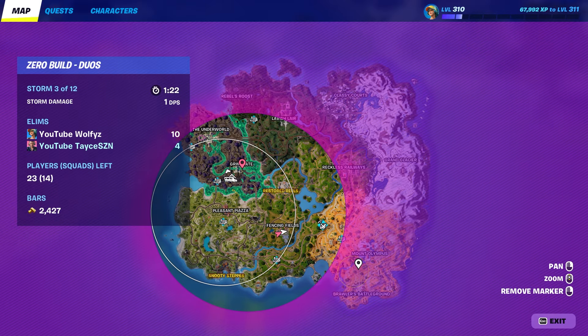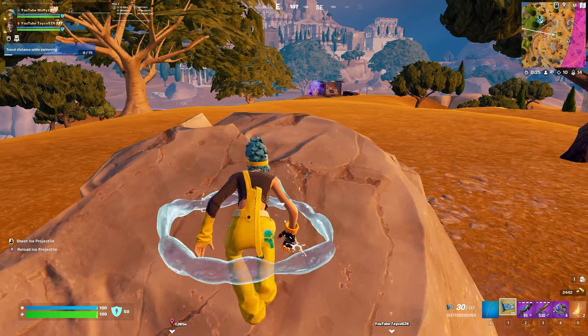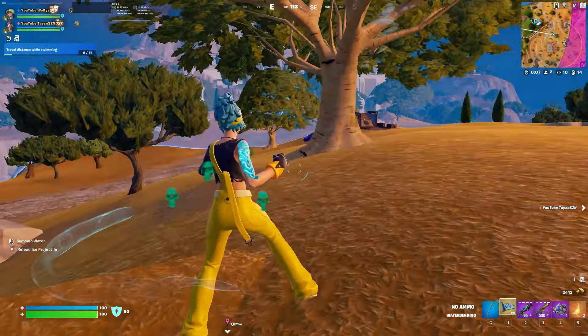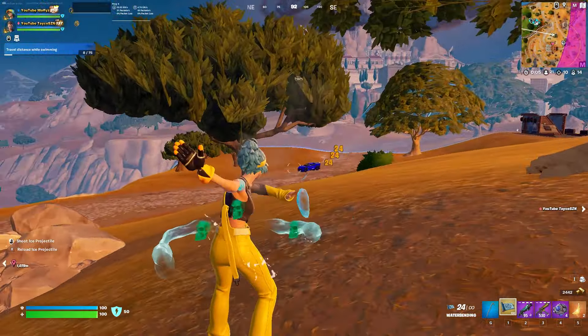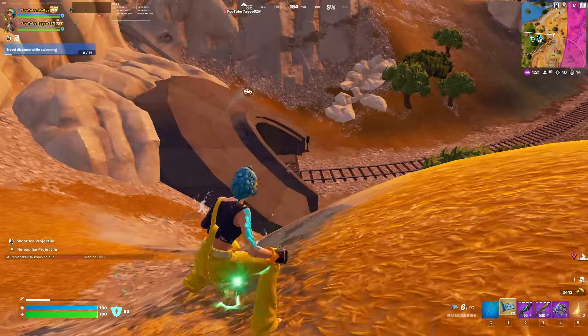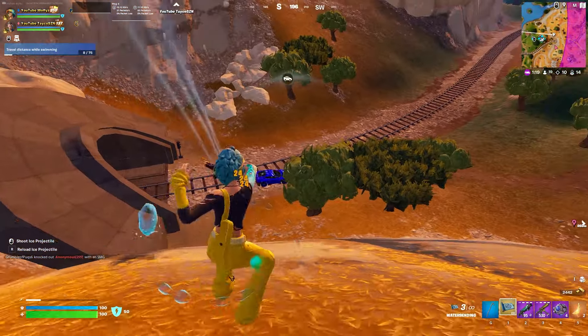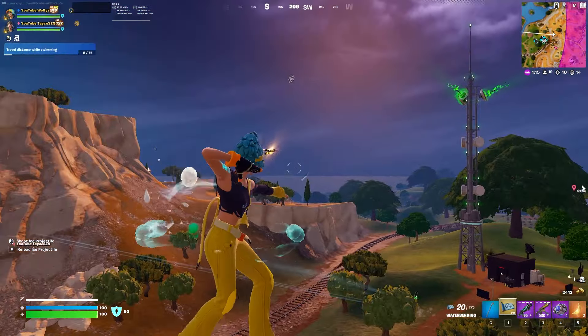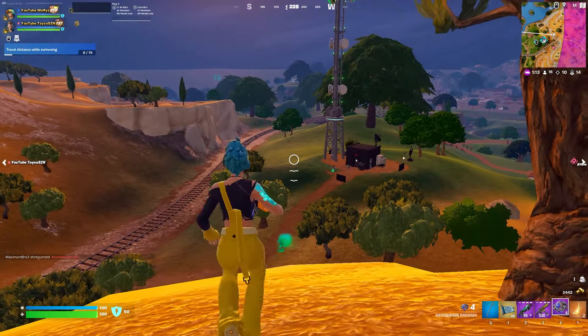Back to the Zero Build game — we noticed a medallion team far in zone, so we knew the best play was to hold them in zone. Once we got over, we noticed they were looting a vault, so we applied pressure almost instantly while using the waterbending mythic. They escaped in a car, but we had the items to quickly chase them down, applying constant pressure, breaking their car, and dealing damage to both of them.